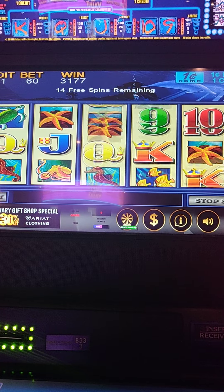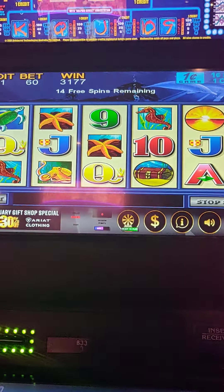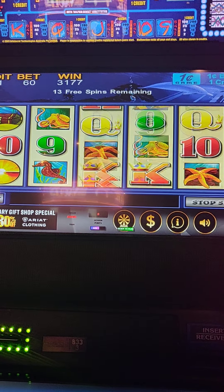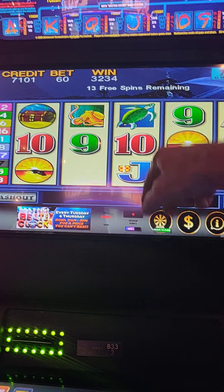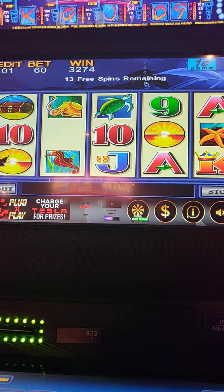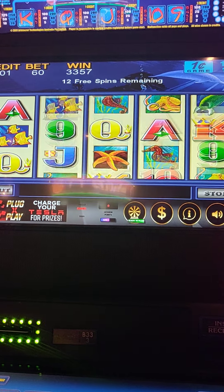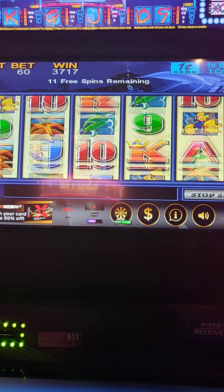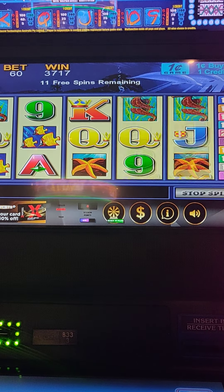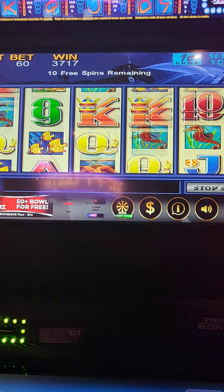15 spins left, so we're halfway done. Those brown seahorses are pretty good also. We needed a sun right in here somewhere. Still clicking on pretty good. Almost re-triggered again — got two treasure chests.